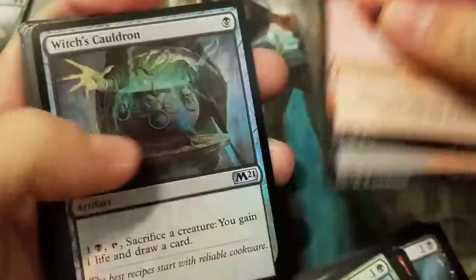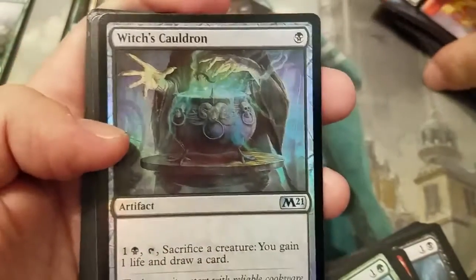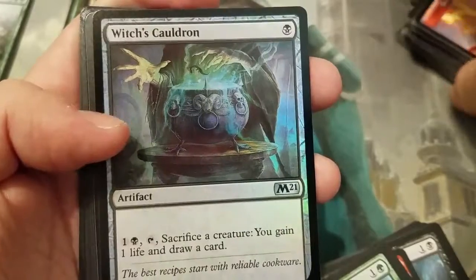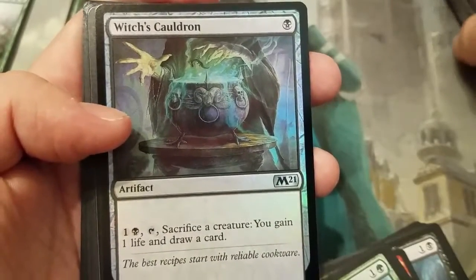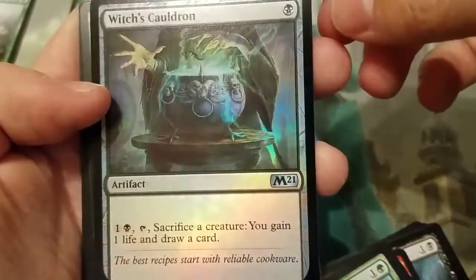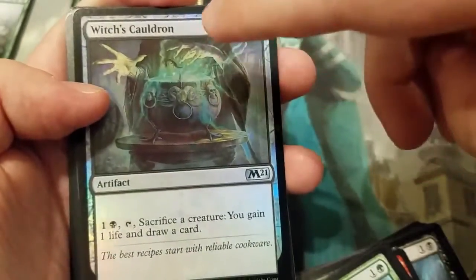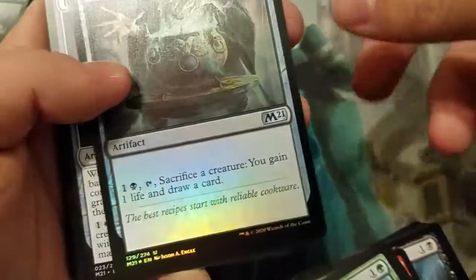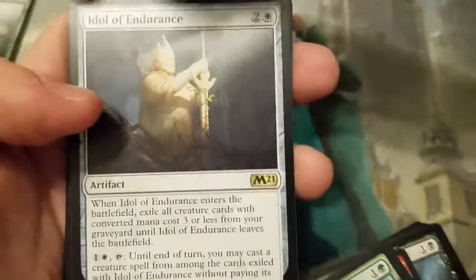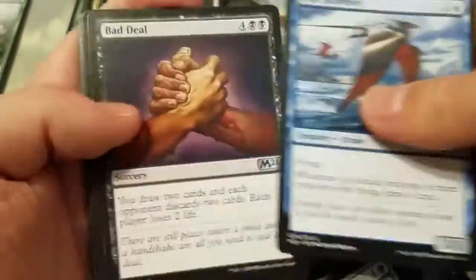Witch's Cauldron — this is the card that should have been printed instead of that Witch's Oven cat deck nonsense. This is the card they should have put in instead. Get rid of the Oven, ban the Oven! Idol of Endurance — neat little card. Please ban the Oven!